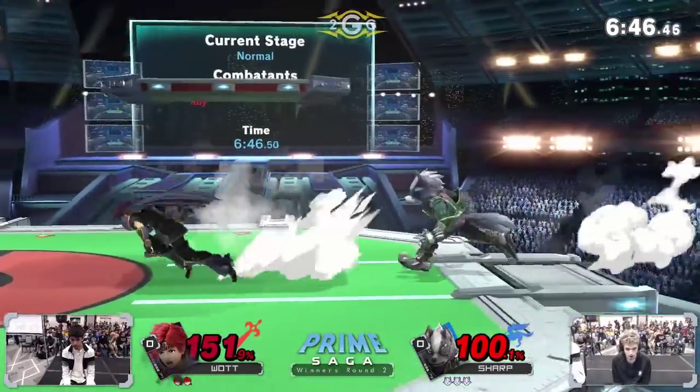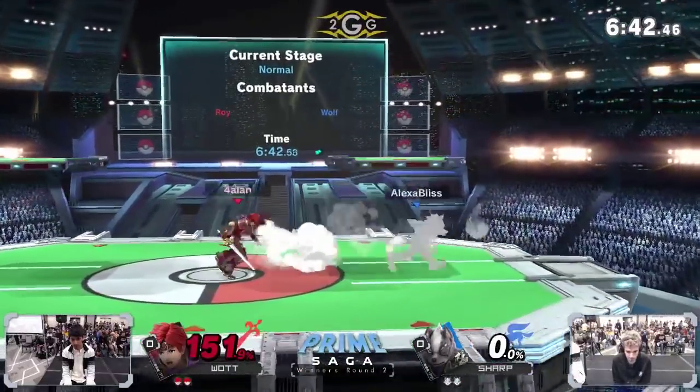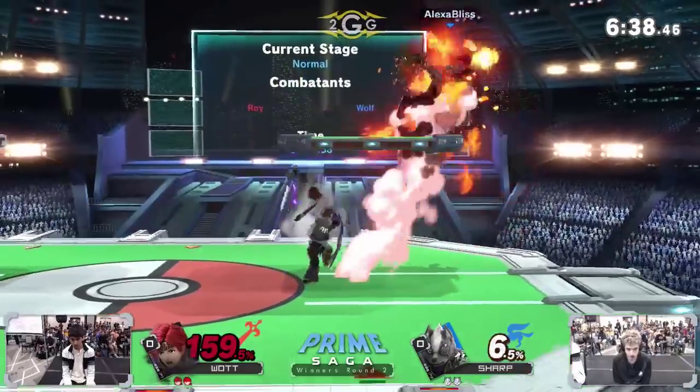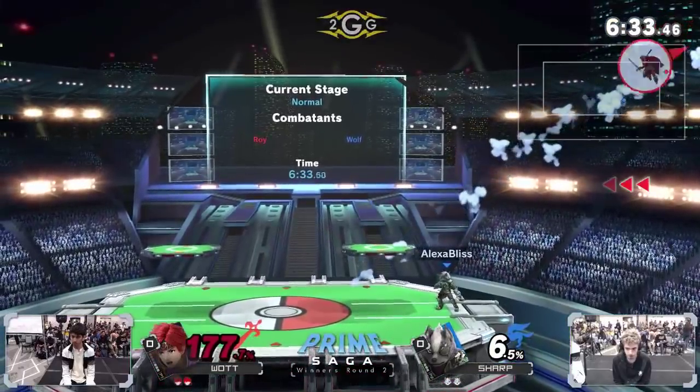He's just really suffocating with all these hitboxes, and Watt is already sitting at 150%. The raw forward smash will go ahead and wipe out that first stock. Sharp was caught being a little greedy, trying to go in on that approach. That step back forward smash is so potent for a lot of characters.